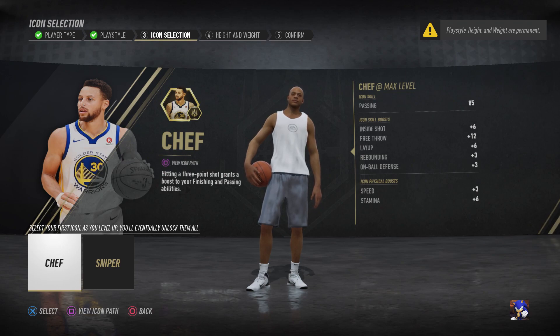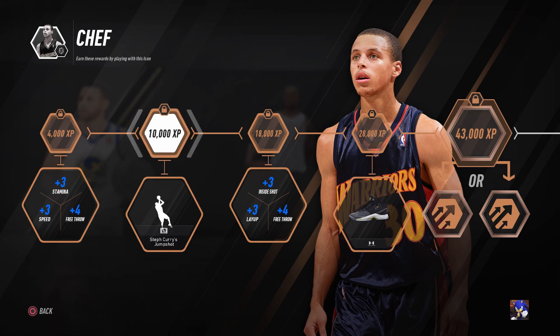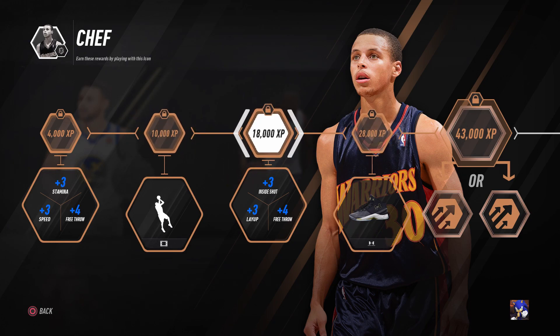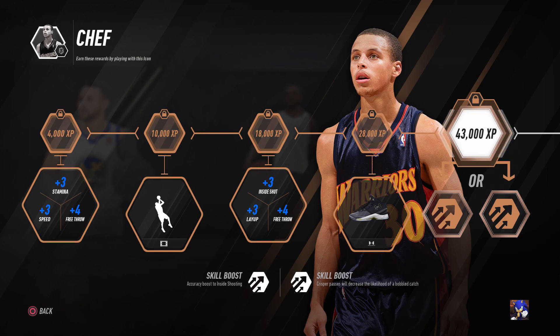Let's go through the icon path and actually look at everything one by one. The first upgrades you get — and you'll get this really fast, probably after your first game — is plus three stamina, plus three speed, and plus four on your free throw, which is really nice. You get your Curry jump shot at 10,000 XP. At 18,000 XP you get plus three inside shot, plus three layup, and plus four free throw again, so you get another upgrade on your free throw. Then you get some Curry limited edition shoes. But at the end of each tier, which is really cool, you get an ability. With the Curry one you get accuracy boost to inside shooting.